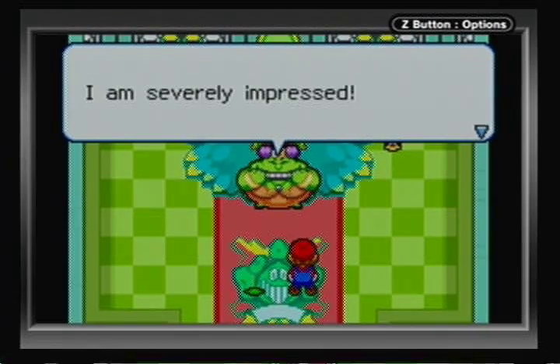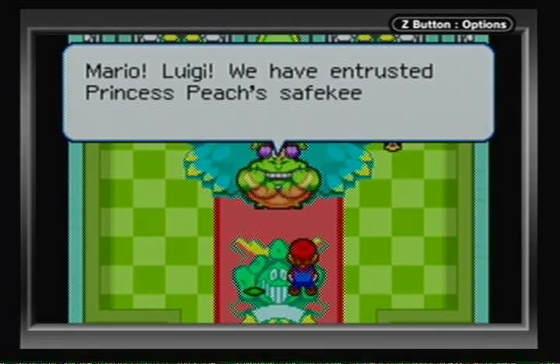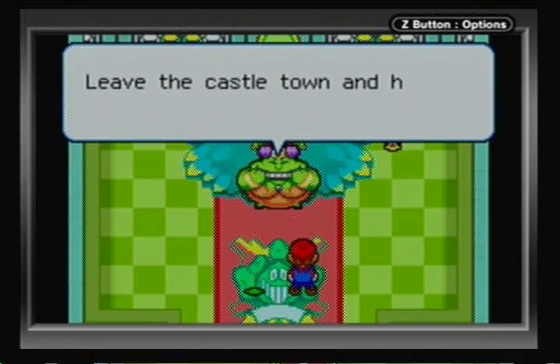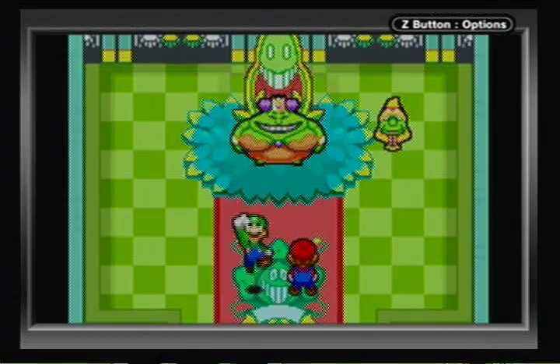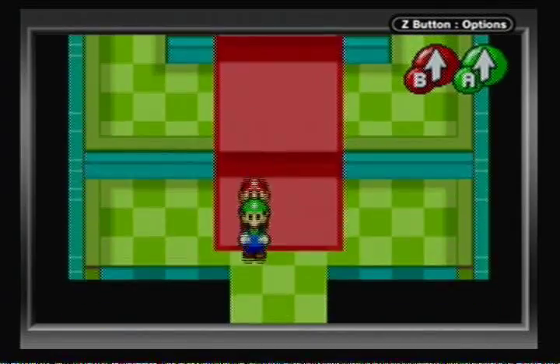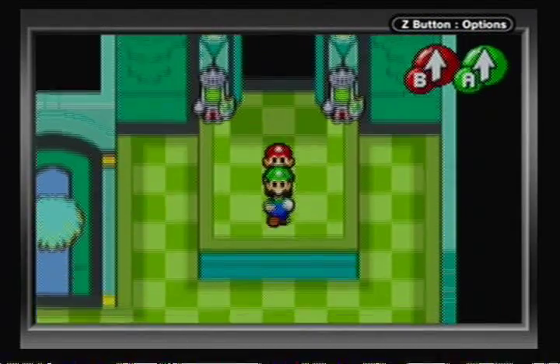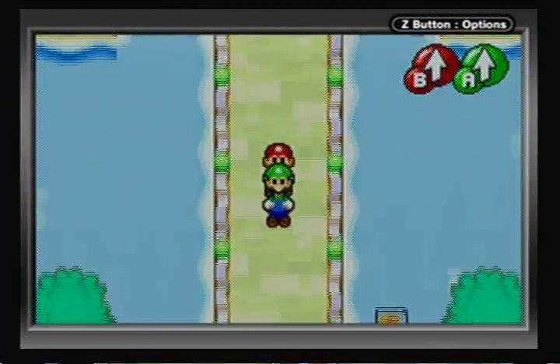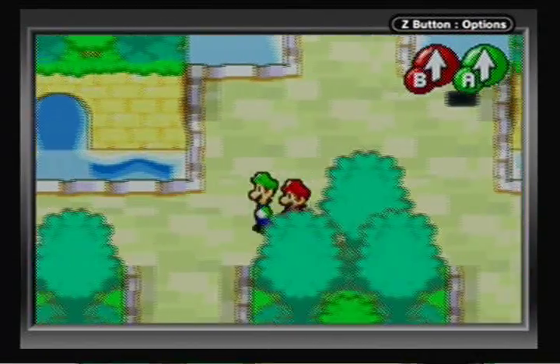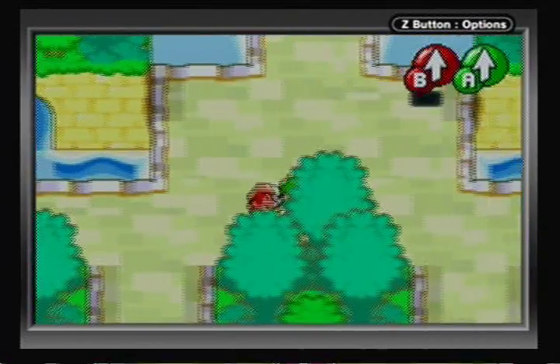We can do a bunch of stuff until then — she's severely impressed. We have been entrusted with the Princess's safekeeping, so that is a pretty big task. We don't want to make that big thing pissed off — look at it, it's huge. Now we have the freedom to do whatever we want in Bean Bean Castle Town. There is nothing to do in the castle, so let's get out of here.